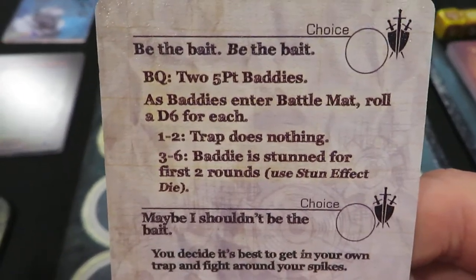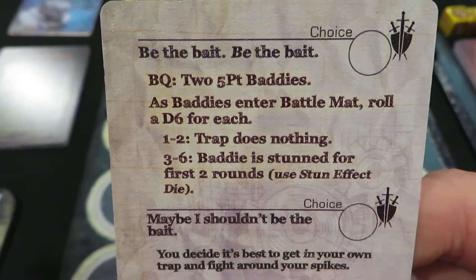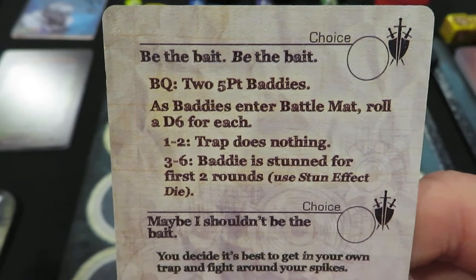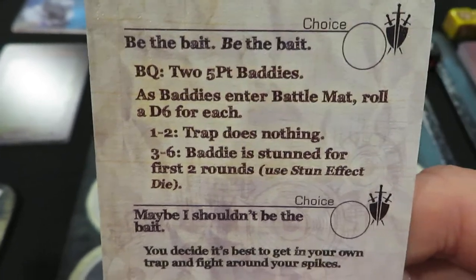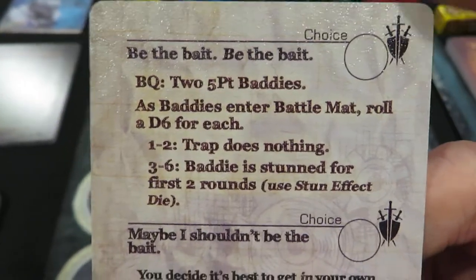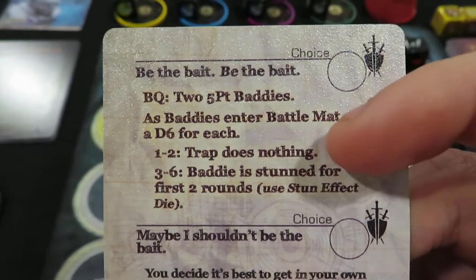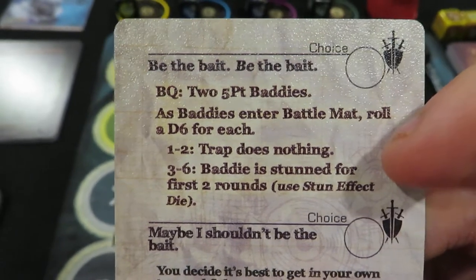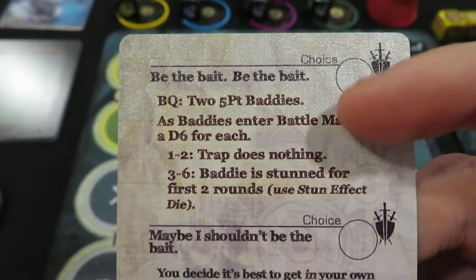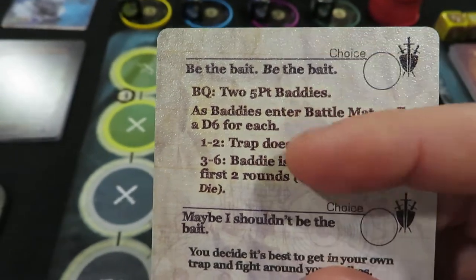Flipping this encounter card, we've got two choices. 'Be the Bait' — the battle queue would have two five-point baddies, so we're not just building this based on day times gear lock; we're grabbing two five-point baddies, which is crazy because they're going to be super strong. Both choices have the battle symbol so regardless we're fighting — no peaceful route. The first choice says: as baddies enter the battle mat, roll a d6 for each. On a one or two, nothing happens to the traps; on a three to six, the baddies are stunned for the first two rounds, which is nice. The odds are in our favor by one, so this might be a good choice.